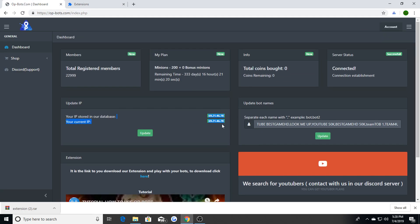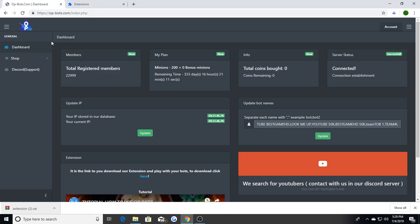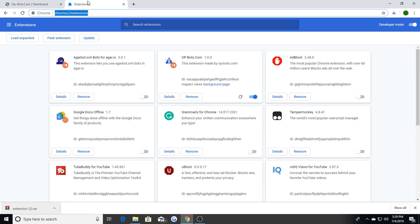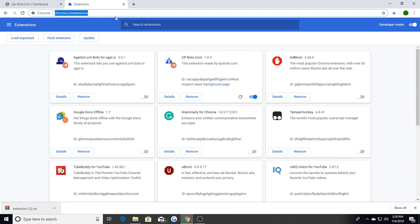Go back to the opbots website and make sure your IP addresses are connected and updated. Once you do that you should be ready to go. You have to choose a plan — you can't just get free bots, but I think they do allow five or six free bots. You can buy a plan from the shop: they have time plans, coins, play time plans, etc.